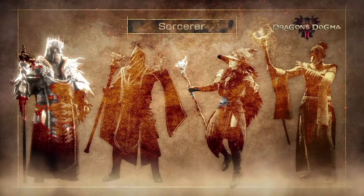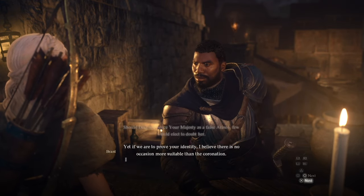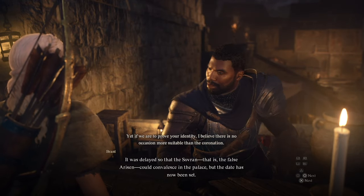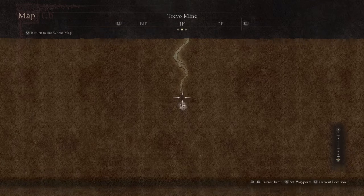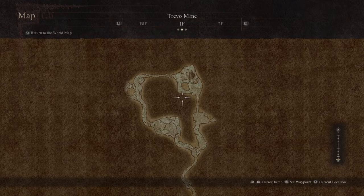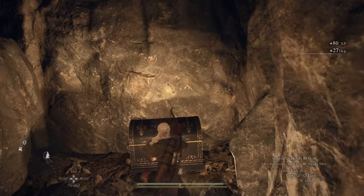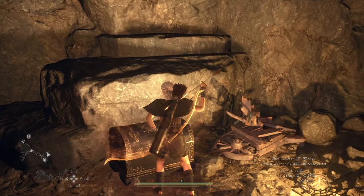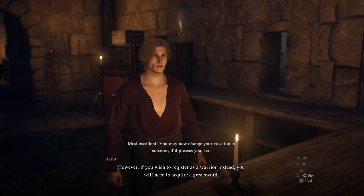Now let's move on to the Warrior and Sorcerer class — these are actually a lot easier to unlock because you get them from the first quest in the game, the Monster Culling quest. As soon as you get to Vernsworth and talk to Brandt, he'll have that quest for you. Walk along this path and it'll send you to the Trevor Mines. In the Trevor Mines there's a basement, first floor, and second floor. On the first floor in the back there's a chest with the arch staff, and on the top floor where the soldiers are, there's another chest with the two-handed greatsword. Bring those back to Vernsworth and turn them in to the vocation guild — boom, you unlock the Warrior and the Sorcerer.